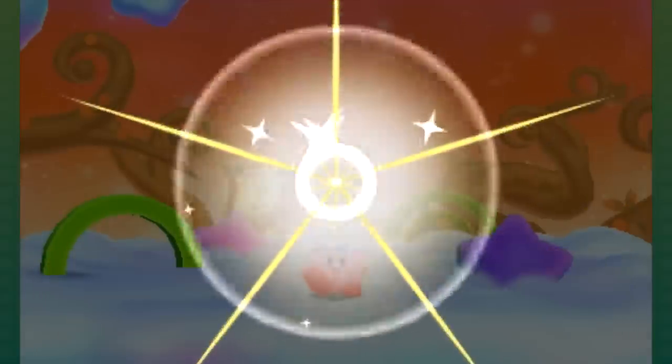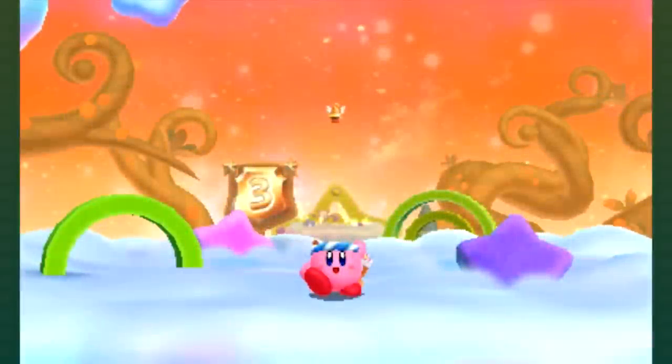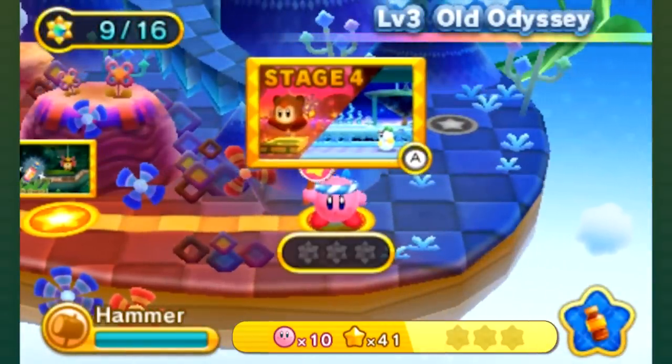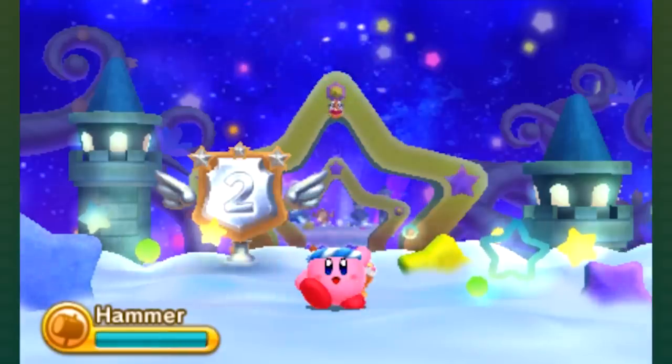Broomhatter from Dreamland 3. Tack. Zigzagging Yum Yum. And stage four looks to be a two-parter.